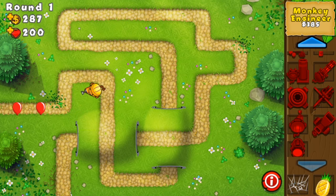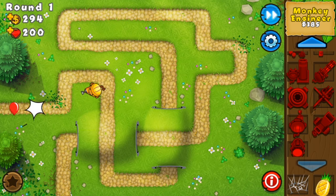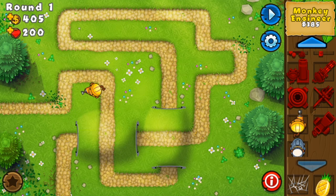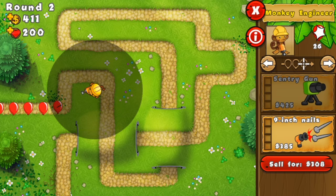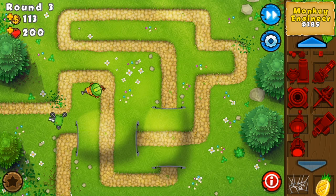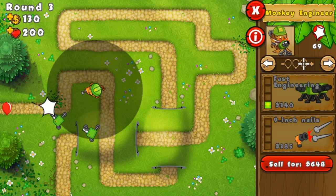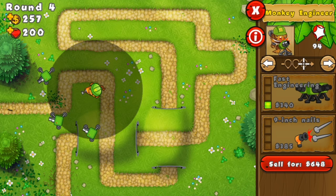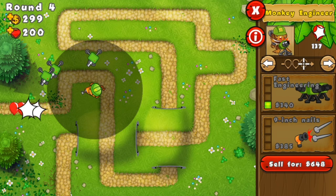What you're going to want to do is start off with a Monkey Engineer, and you're going to want to upgrade it to 1-0 — so one upgrade at the top and one at the bottom. Then you're going to get it to 2-1, so fast engineering and 9-inch nails.